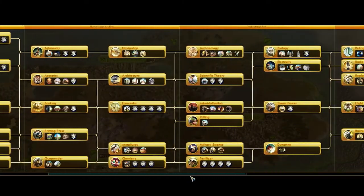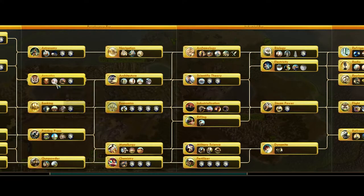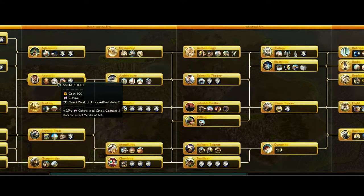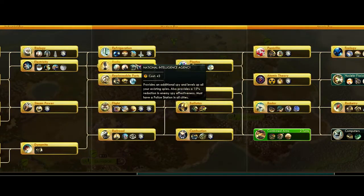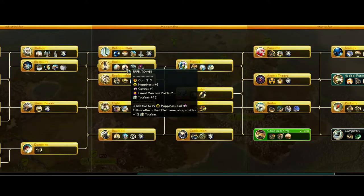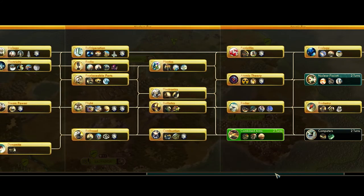Moving through the other ones I'd really recommend: Acoustics obviously gives you the Opera House, which we've discussed, but it also gives you the Sistine Chapel, which provides plus 25% culture in all cities. Really, really worth pushing for that. Later in the game, Radio is another really significant technology because it unlocks the Broadcast Tower. Also the Eiffel Tower is worth pursuing — more on the tourism side, but the cultural benefit is there. Broadway we've already discussed.